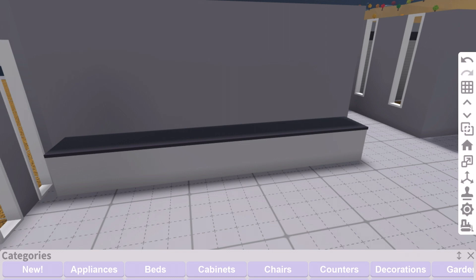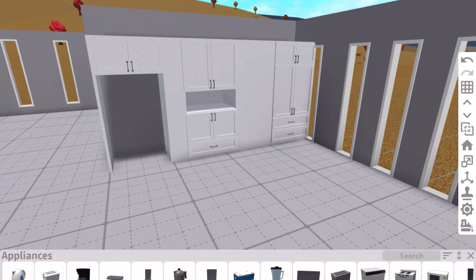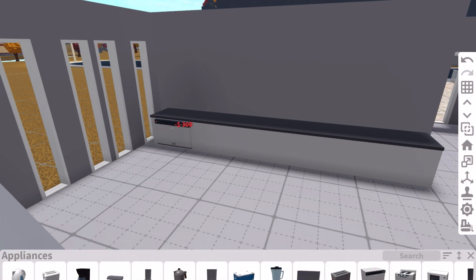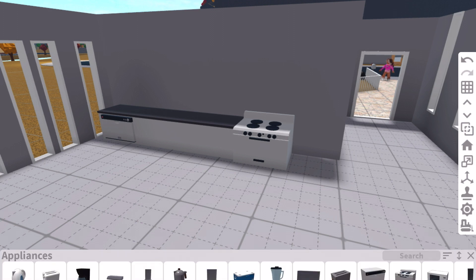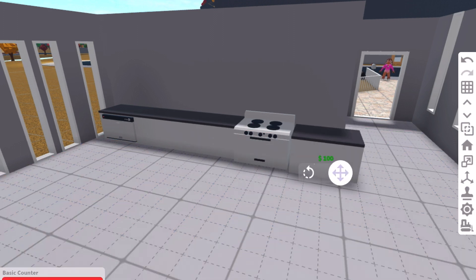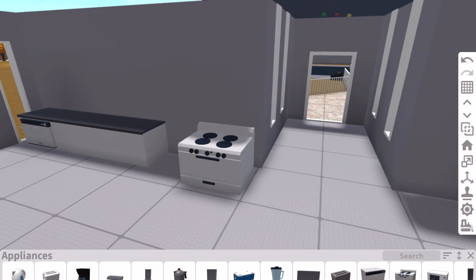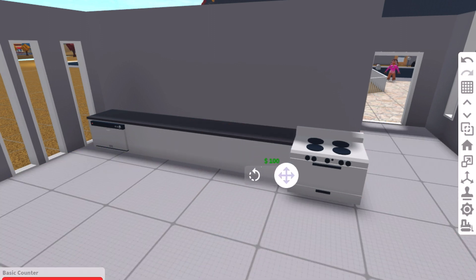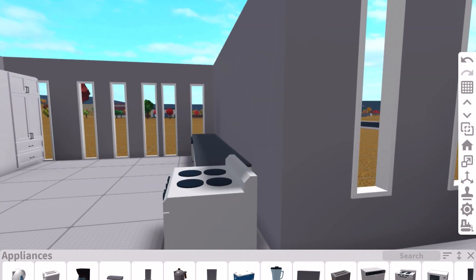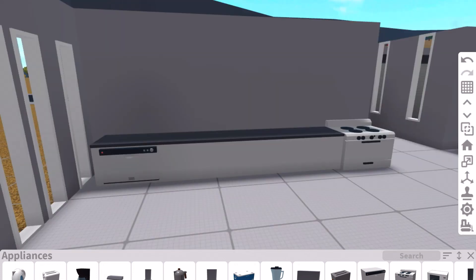Oh no, why is there this big empty space here? I don't like it. Okay, appliances. So that can go there. Oh yeah I'd have to take one so I'll just put that there. You know what I'm gonna do it — actually no I'm not gonna do it. I'm going to suffer. Why did I just do that? I don't know. Okay anyways.